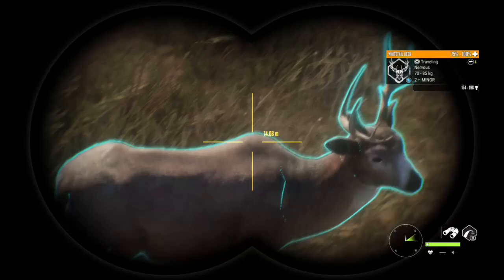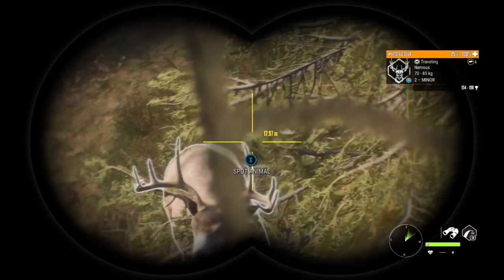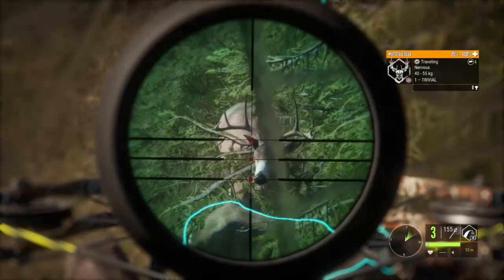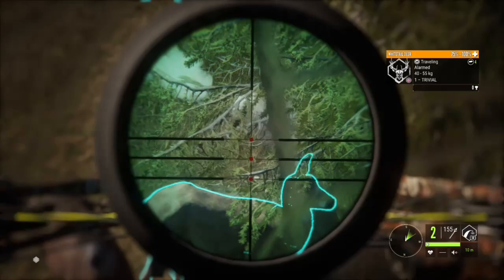Let's see what else is around — small level 2 white tail. We have white tail and black tail. My zeroing is set for 10 meters; this guy is really nice and close. That should be good — yep, he is down. And off they go.